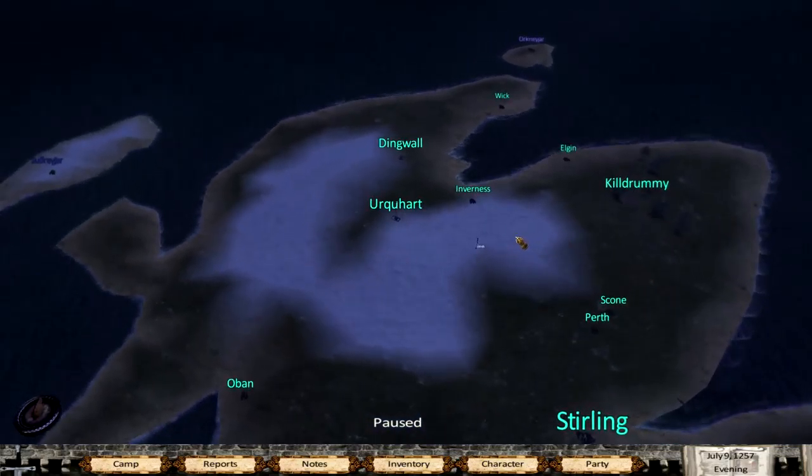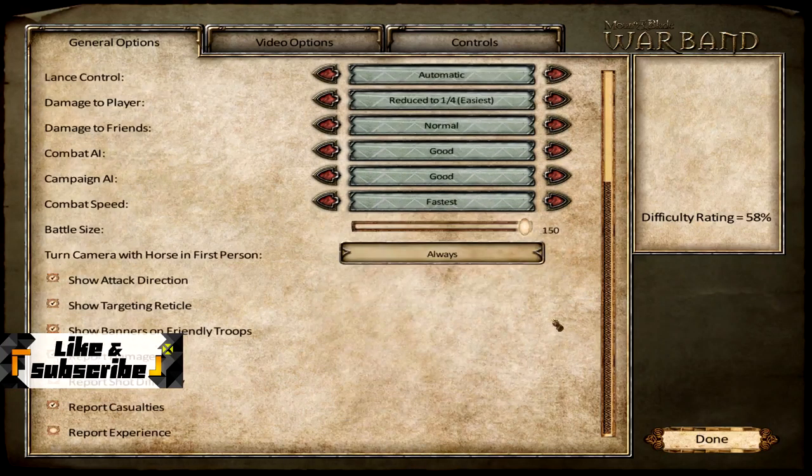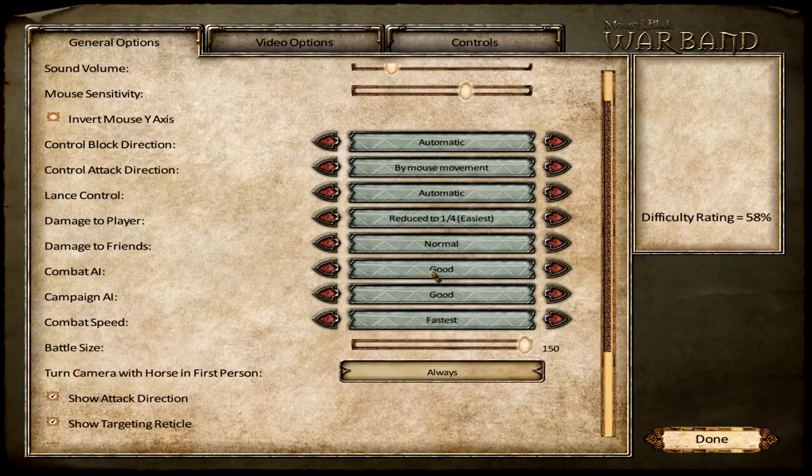I did get a question a few episodes back from Matthew Bryant. He's asking me at what difficulty are you playing, because you see so many YouTubers playing on a lower difficulty. So I just got into game options — this is my difficulty at the moment. We are at combat speed fastest because it was kind of getting slow. Campaign AI: good. Combat AI: good. Damage to friend: normal. But the damage to player has been reduced to one-fourth.